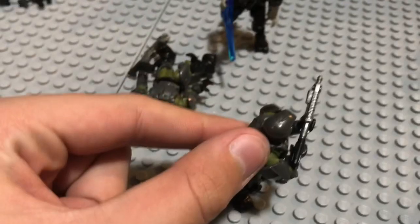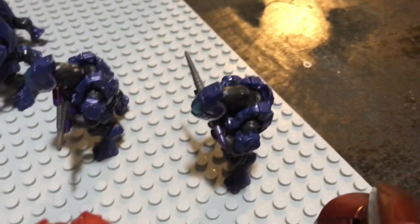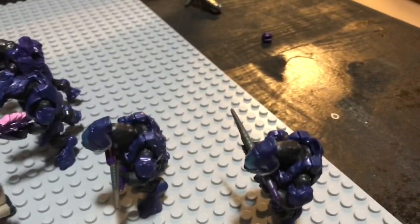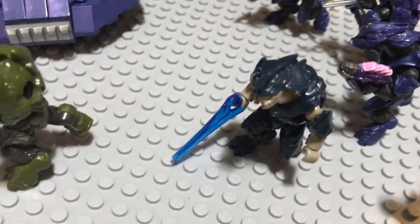You've got two elite zealots in the Revenant, one with a needle rifle over here about to kill this marine. This elite is charging in with a brute plasma rifle. These two elites are charging in with carbines, this elite with a storm rifle is shooting over at the trenches, and these two elites with needlers are both charging — the commander is charging in as well.